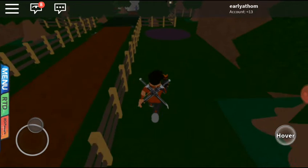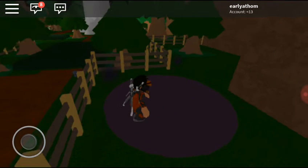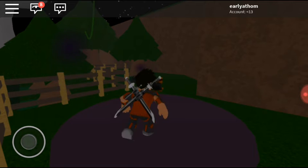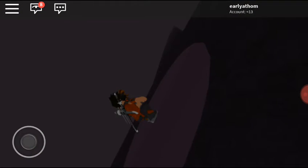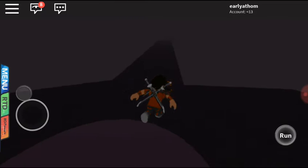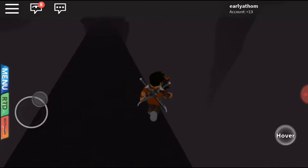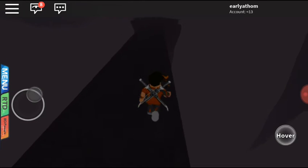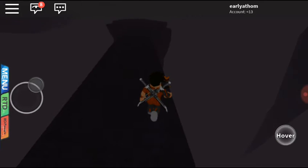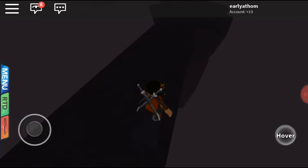There we go — the Mars Shadow. So this is the portal where you can go to the different dimensions. The Mars Shadow is just a little shadow behind me.